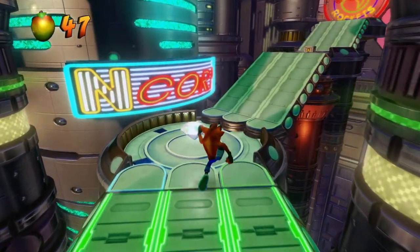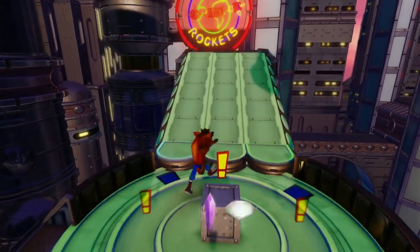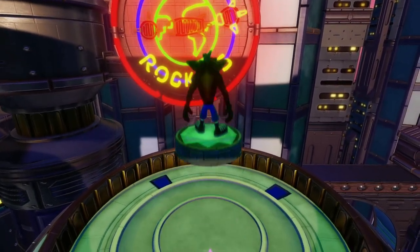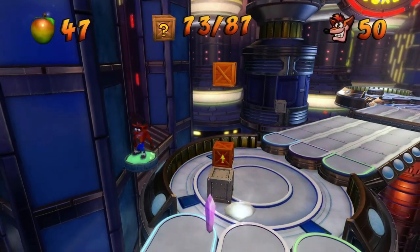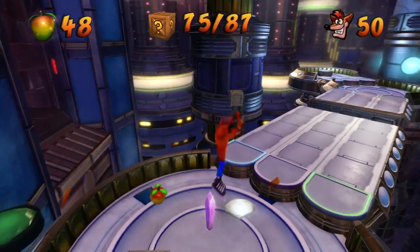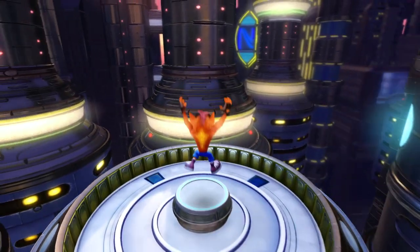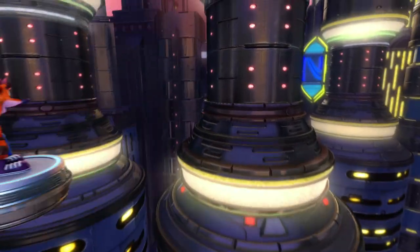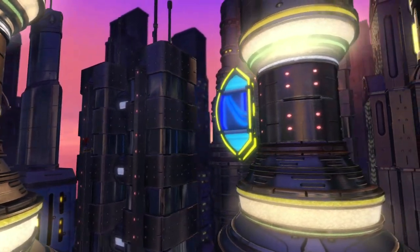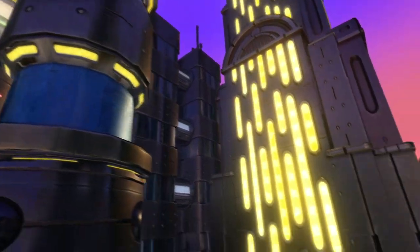Oh, there's the second gem already. And there's the switch. Nice. Now we can take the green gem path — yeah, it brings us right back here. And that's all you backtracked for, by the way — those two boxes. Now you have to do everything again without dying. Sneaky, right? Yeah, this level is honestly one of the longer levels in the entire game, simply because of that. It's kinda funny.